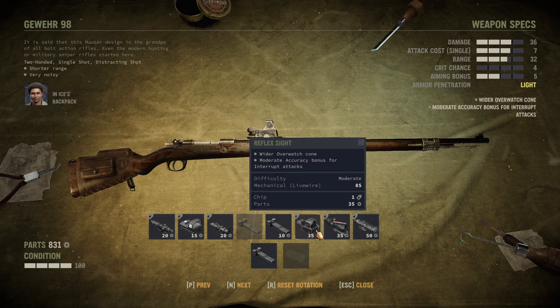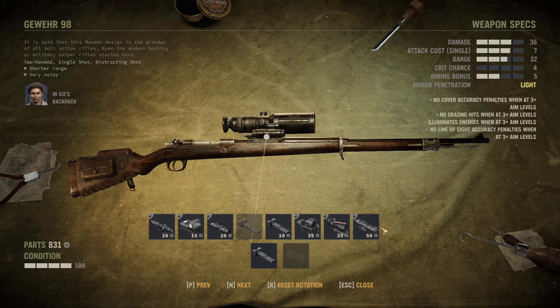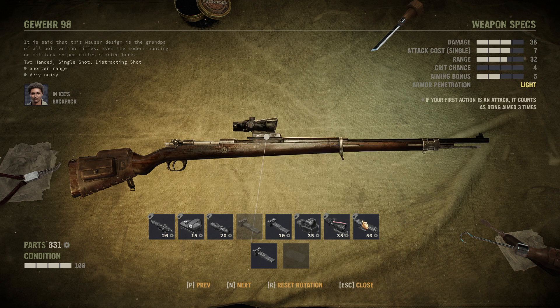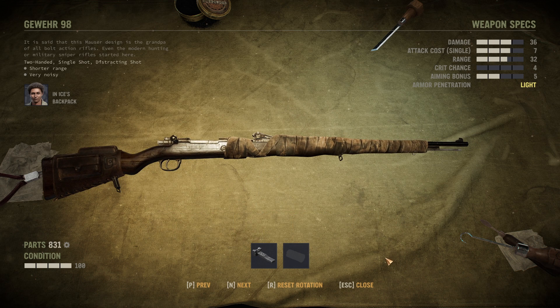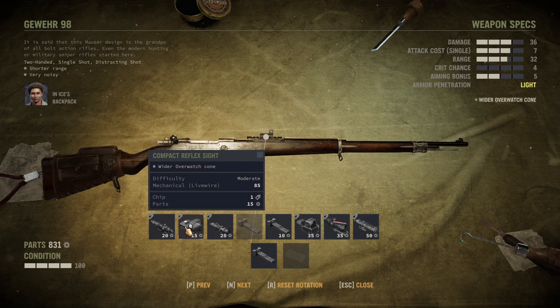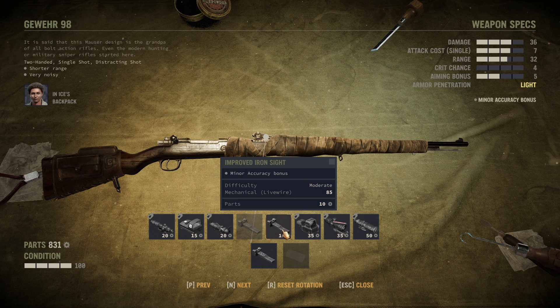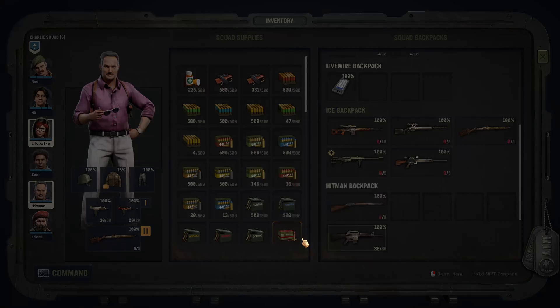Its real strengths lie in extra scoping. I'm a little bit sad that it has no option to mount the sniper scope times 10, which would increase the aiming bonus. Don't invest too much of your parts and valuable things into this gun, because it's the baseline model. Putting a suppressor on it is good, and an improved iron sight is a really great add-on, but don't go too crazy — other guns outperform this one by far.